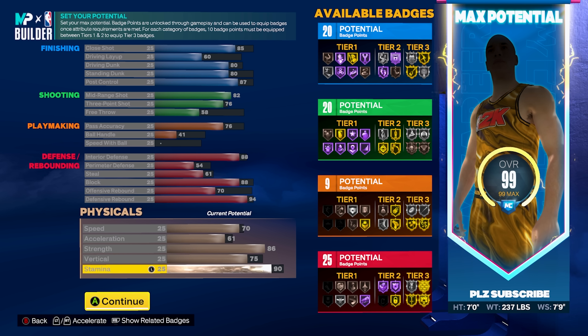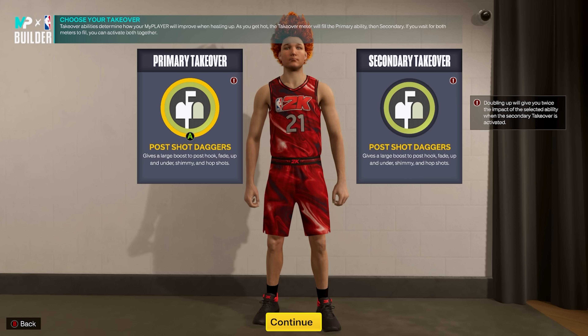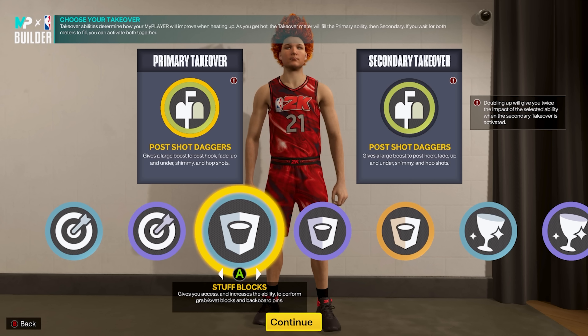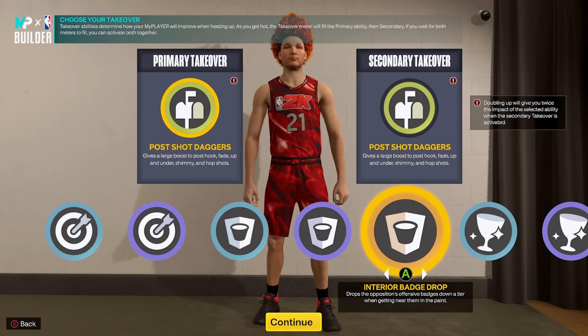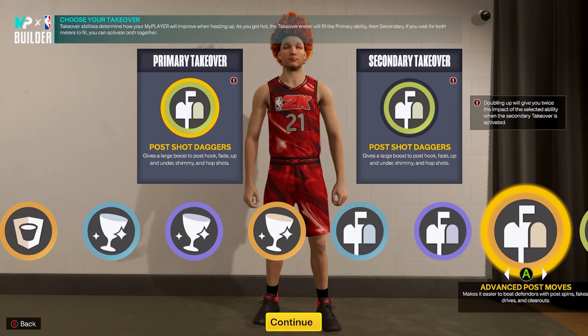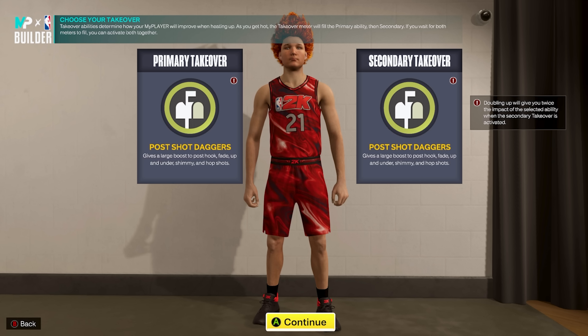Looking at this build fully maxed out, you're going to get 20 finishing, 20 shooting, 9 playmaking, and 25 defensive badges. The physicals are very solid — 70 speed, 61 acceleration, 86 strength, 75 vertical, and 90 stamina. That 86 strength gets us Brick Wall on Gold, which helps set big body screens in the PnR, and it's also really nice in the post when trying to back down opponents. Overall, I think this is the closest possible accurate Joel Embiid build in NBA 2K23 next gen.